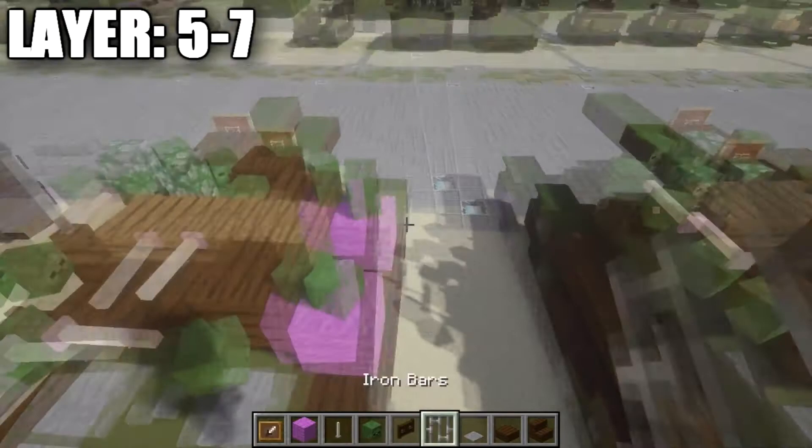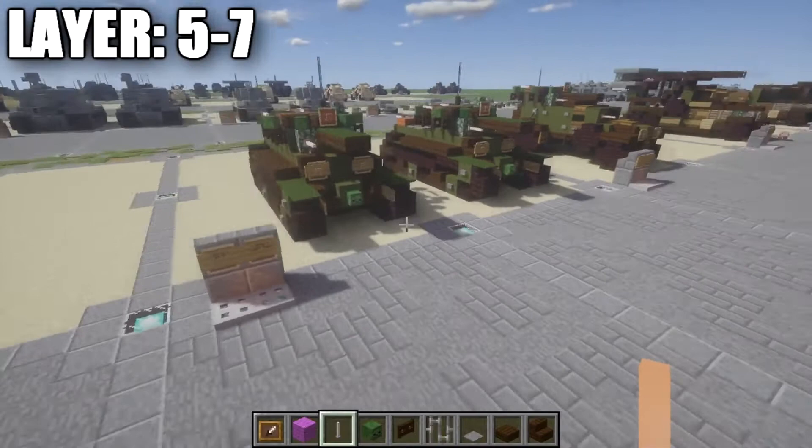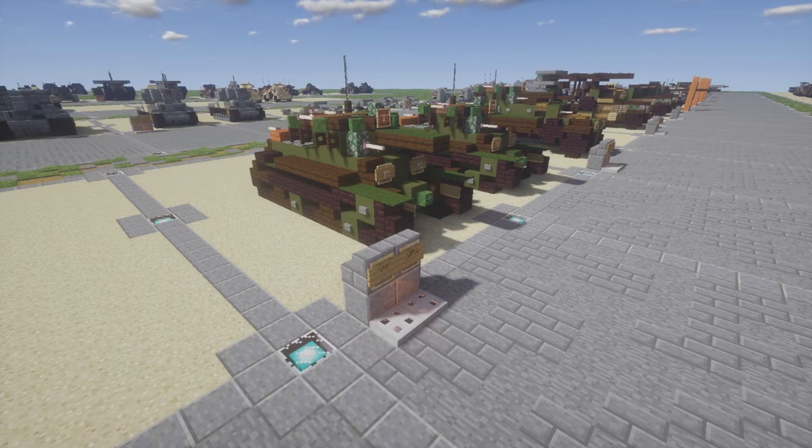Once you guys have that all done, that's pretty much it for this tank and the tutorial. Hopefully you guys enjoy this design for the BT-7 — I think it does the tank justice. It's a great tank that doesn't get enough recognition, often overshadowed by the T-34. If you use this tutorial, I do ask that you give me proper credit — a sign on the build, a link to my channel, or a mention on social media. It helps the channel grow. Anyway, thank you guys so much for watching — feel free to like, comment, and subscribe. This has been Gary 2x4 and I'll see you guys next time.